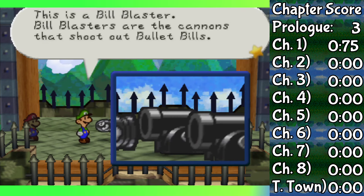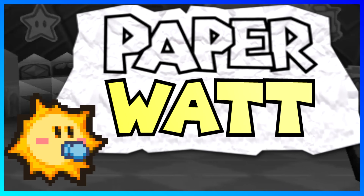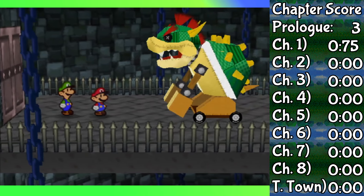Though, to be fair, if Luigi can't do it, I can't imagine any other partner being able to do it either, right? Just wait until we get to see that. Meanwhile, there's the Koopa Bros. and the Trojan Bowser, which neither of them can be attacked by Luigi at all.